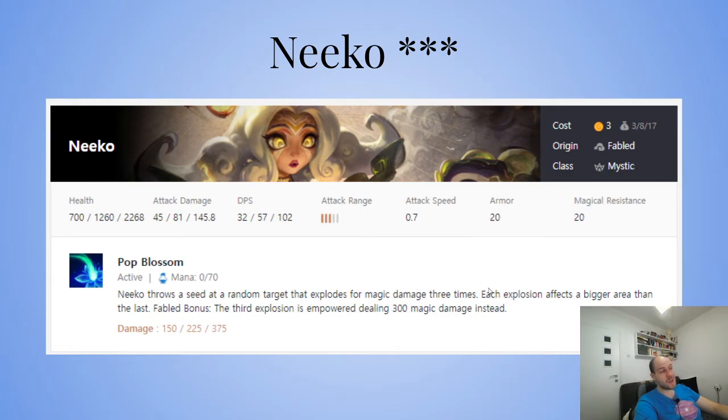She's essentially your Ahri, except she's not good enough at two-star alone. You need to three-star her, or at two-star she needs Jeweled Gauntlet, Jeweled Gauntlet, and Deathcap to be good enough with Fabled. What she provides is the mystic tag, so if you have Vanguard Mystic, she's really, really good.